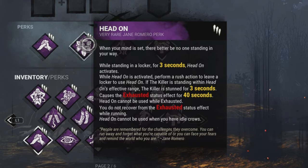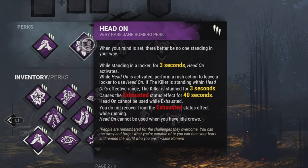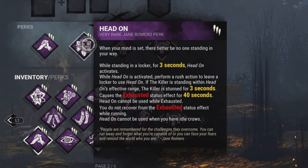Head-On is a perk that activates after standing in a locker for 3 seconds. If Head-On is active and you do a rushed exit out of a locker, you can stun a killer that is in front of the locker. After stunning a killer, you'll be exhausted for 40 seconds. And if you stay within a locker for 60 seconds, the perk will become disabled. This can be an extremely useful perk, as it allows you and your teammates to escape a dangerous situation while having a very easy activation requirement.